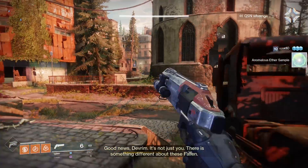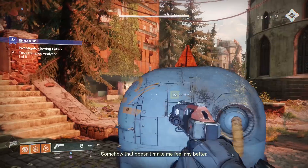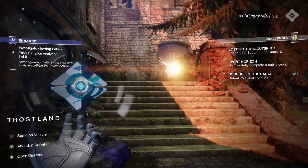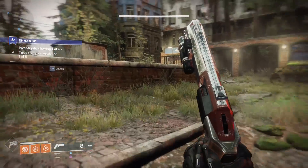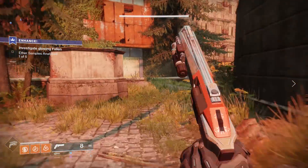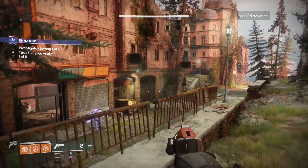After you hit level 20 and beat the story, you'll find the Enhance world quest near Devrim K in the EDZ. This one has a recommended power level of 260, but my personal recommendation is that you wait as long as possible for the Mida because the longer you wait, the higher attack it will be. Quick side note: start saving up rare or better Scout Rifles. Towards the end of this quest you'll need 5 of them, so I wouldn't even start until you have 5 of those.